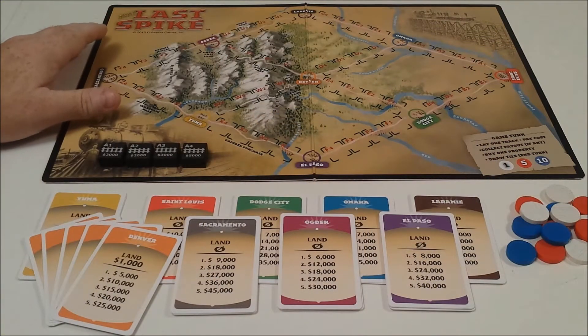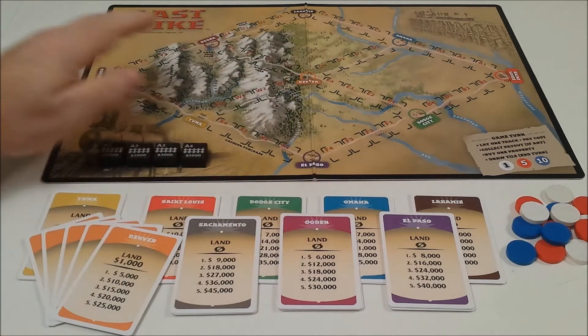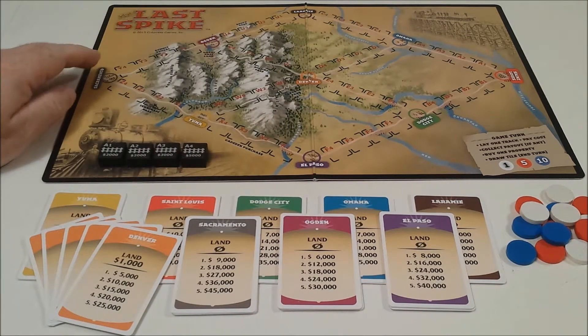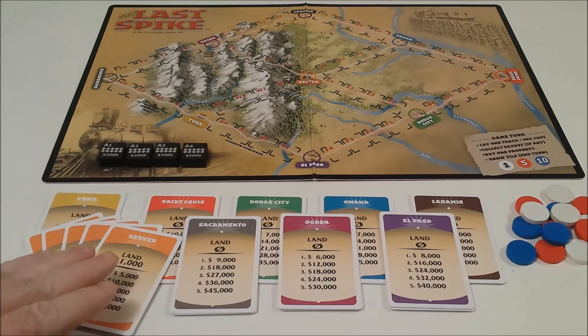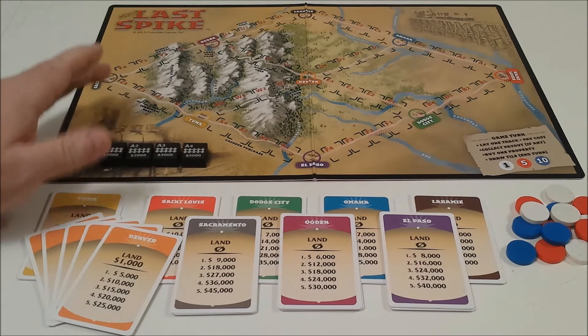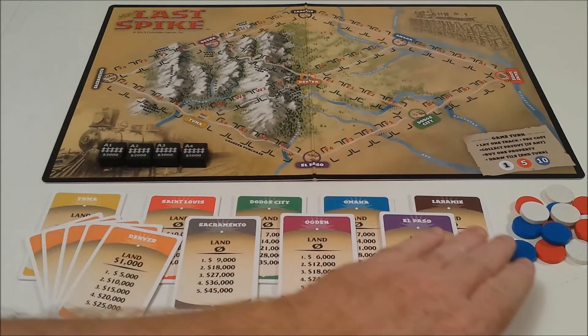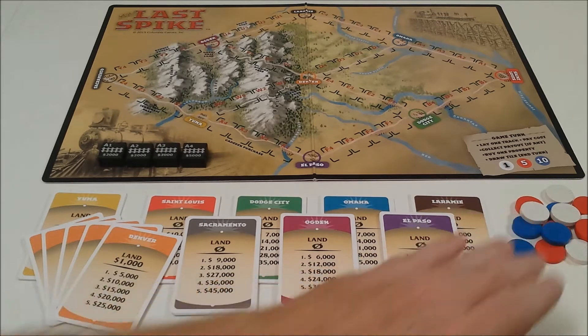In the game, the board has 12 routes going between nine cities. The game will end when the last spike makes a complete route from St. Louis to Sacramento. Between each city, there are four pieces of track of varying value. Each city has five cards. The more cards you have, the more money you'll make when that city's route is completed with another city. We also have money in values of 1,000, 5,000, and 10,000.